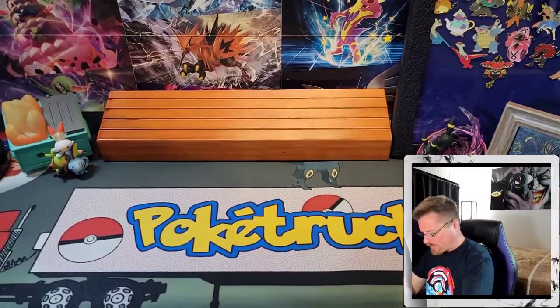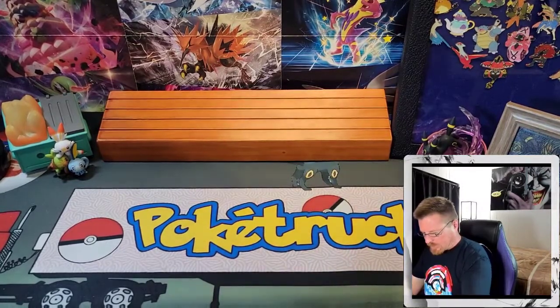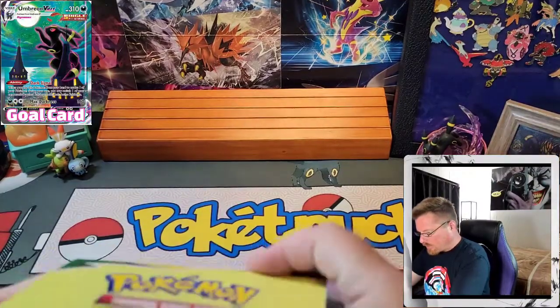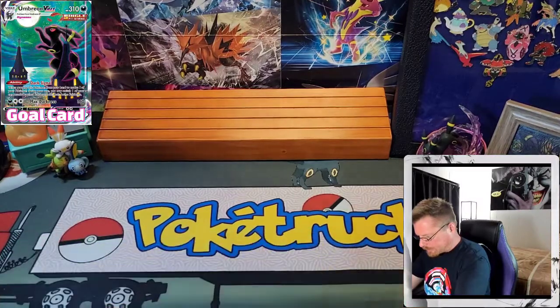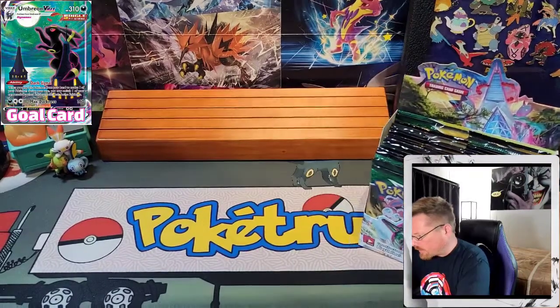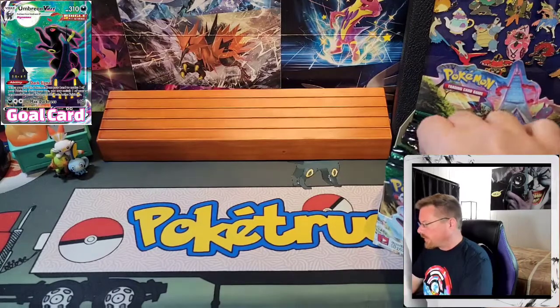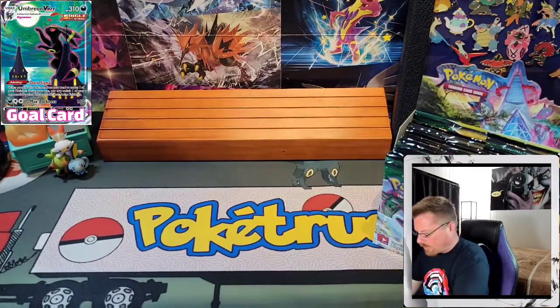Let's just go ahead and get right into this. As I said, a ton of amazing cards in this — a bunch of alternate arts, they're all pretty awesome. Of course, my gold card right now is the Umbreon VMAX. I will take either Umbreon card, but the Umbreon VMAX is the one I'm wanting to pull.